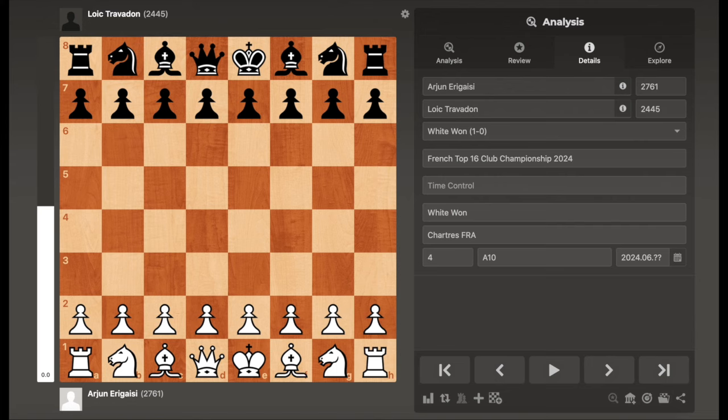I'm back with another video. This game was played between Arjun Erigaisi and Louis Travedon in the French Top 16 Club Championship in 2024, played in June. Erigaisi is rated 2761 as of June 2024, and Travedon is 2445. It's a quick game with a cool sacrifice, so let's jump right in. Erigaisi doesn't need too much of an introduction.